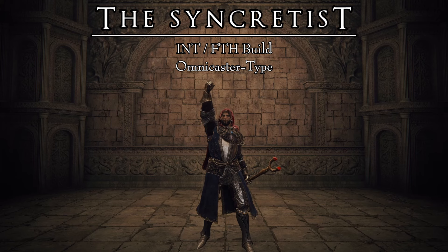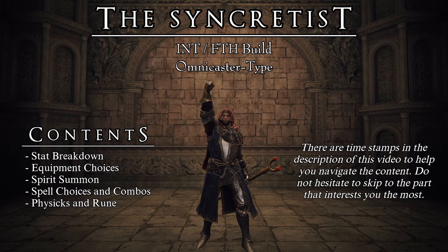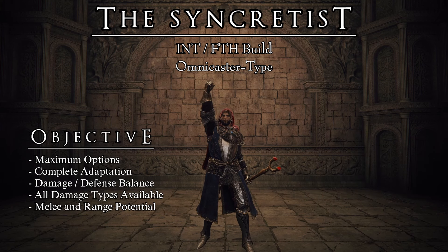This is the Syncretist, a knight who understands that understanding is the true path to success. This is a build for all of those players that want to have as many options as Elden Ring gives them. Sorceries and incantations, offense and defense, physical damage as well as fire, magic, lightning, or holy. Nothing is forbidden and everything is permitted. As always, we will review the stats of this build, the equipment that we use, and of course its applications within the game. Since there is a lot of ground to cover, I have created timestamps in the description. Let's get started.